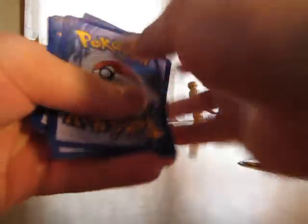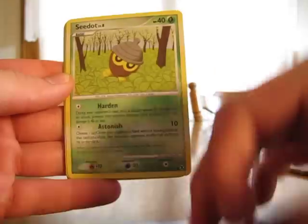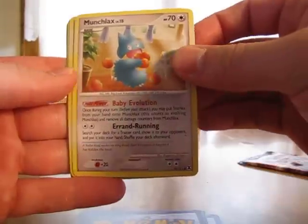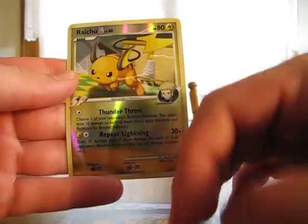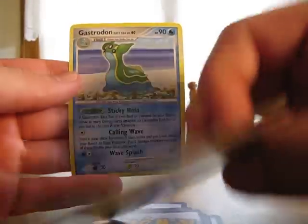On to the Rising Rivals. Like I was saying, either the Pikachu reprints or Snorlax or Alakazam Level X would be nice. We have a Knitterina, C-Dot, Growlithe, Weedle, Munchlax, Infernape 4, Lairon, Lucian's Assignment Supporter, Raichu GL Reverse — which is a rare, that's nice — and I got Strodon EC.